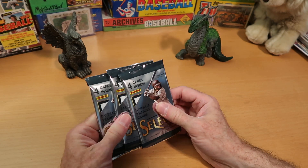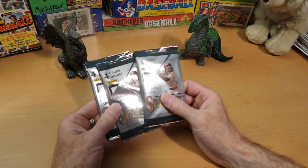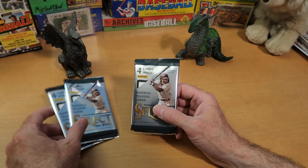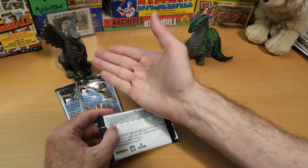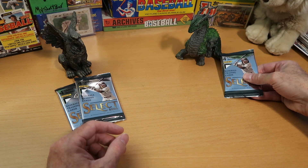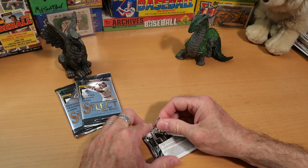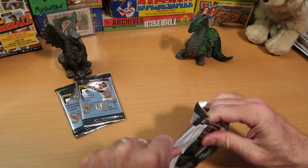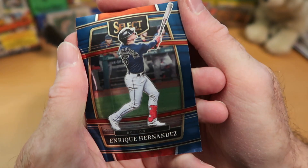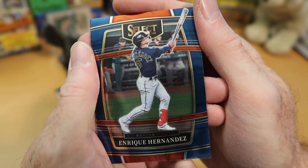Hopefully we'll pull something really exciting, because we're trying to beat Average Joe in our pack battle today. Even though I suspect Average Joe will clobber us — he has much more experience with this product than me. He's trying to build a set. So we'll see if the Griffin or the Dragon is victorious today. The packs have kind of a dark green tint that actually sort of matches the dragon. Select makes pretty cards, no question about that. We're looking for rookies, but also parallels — they do several different kinds of parallels.